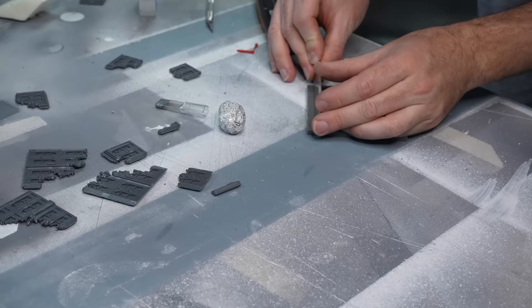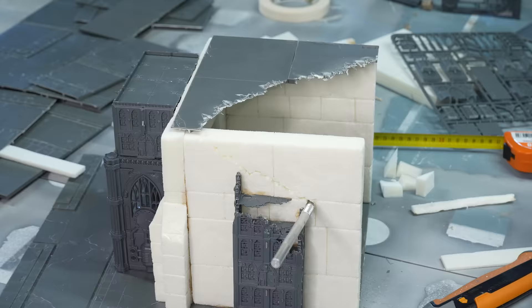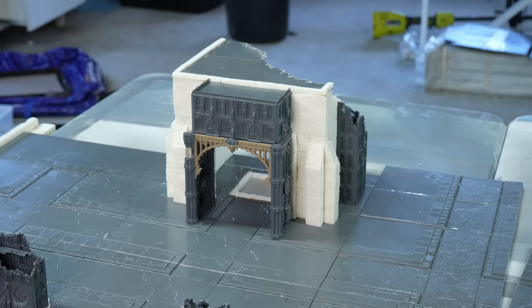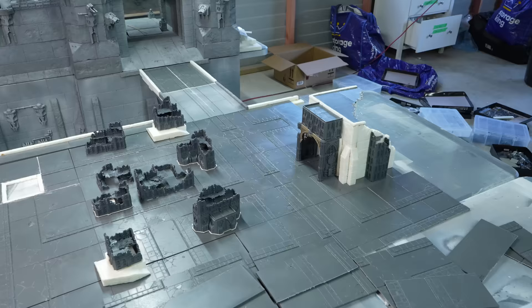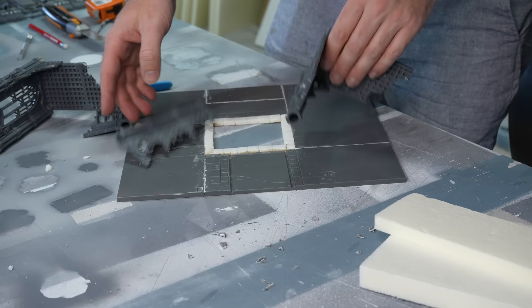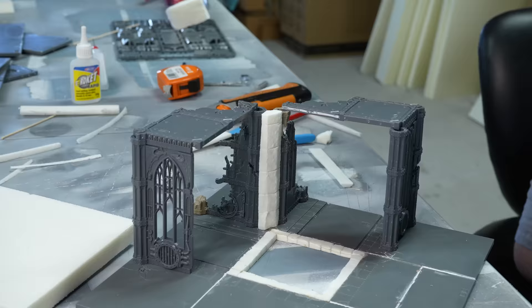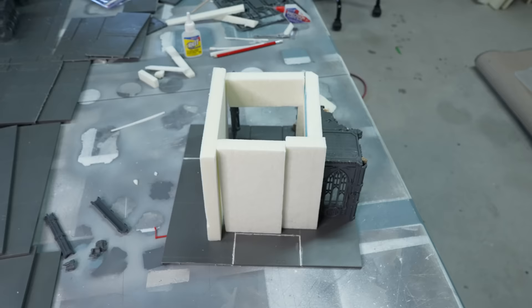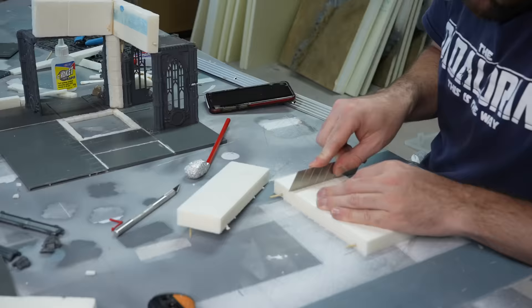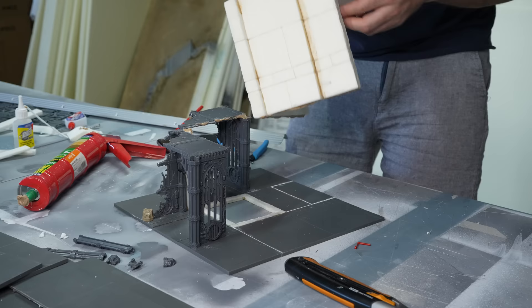Then I grabbed some spare floor tiles and hacked that apart to be our broken foundation for the top of our tower, and then hacked out a huge chunk of the foam walls to match our ruined plastic pieces. I jumped over to the Southern Tower and gathered up my ruined Sector Imperialis walls and floor tiles, and began to build this structure, this time beginning with the plastic components which I can just glue straight down onto the road tile, and then built a foam shape around them. I then went through the full texture treatment, making sure I covered every single surface with detail, and then glued it all together.